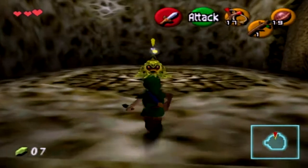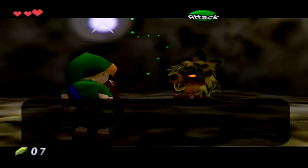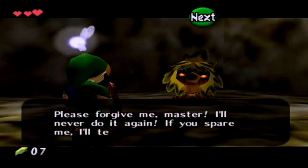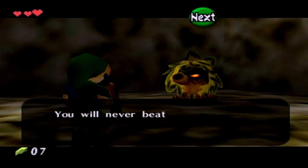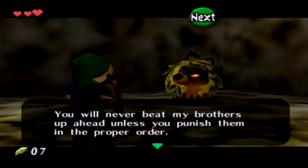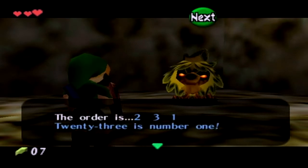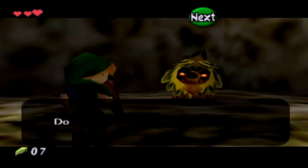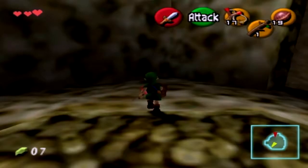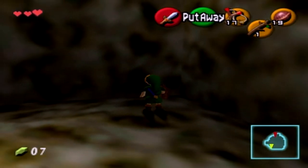What's in this next room? It's another one of these guys. Please forgive me, master, I'll never do it again. If you spare me, I'll teach you something cool. You will never beat my brothers up ahead unless you punish them in the proper order. The order is two, three, one. Twenty-three is number one. I'm pretty sure this is the same for every playthrough. Some games don't always do that, but how about I double-check right now - I'll just look it up on the internet.